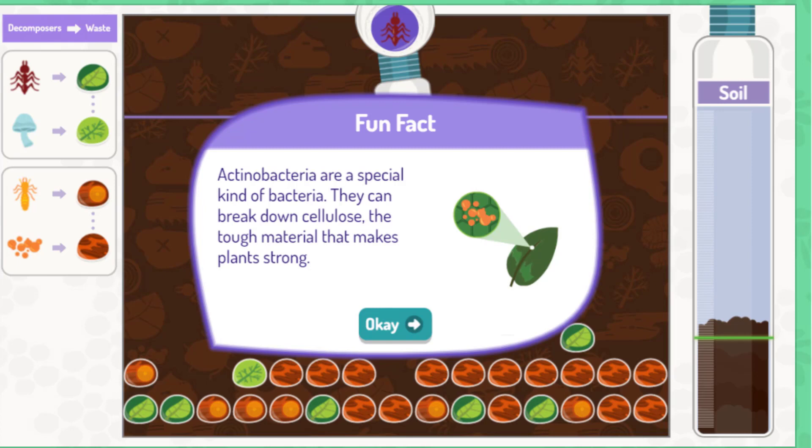Actinobacteria are a special kind of bacteria. They can break down cellulose — the tough material that makes plants strong.